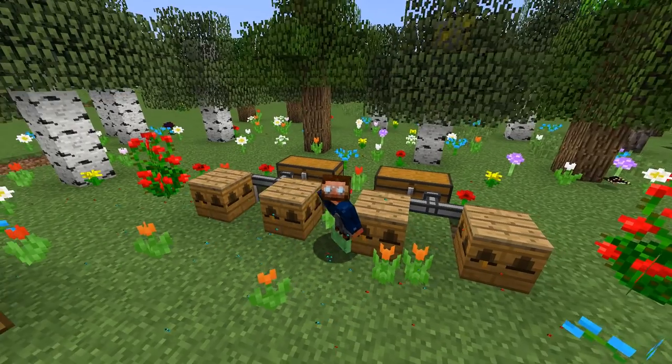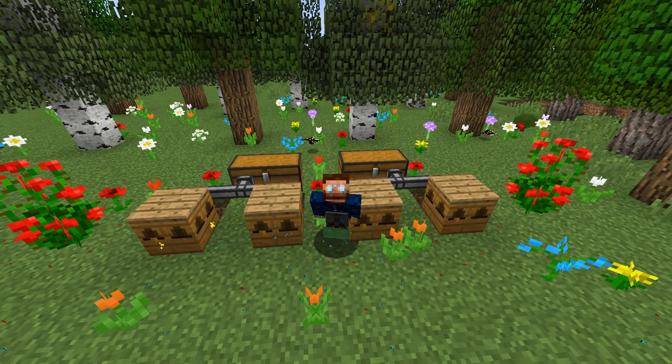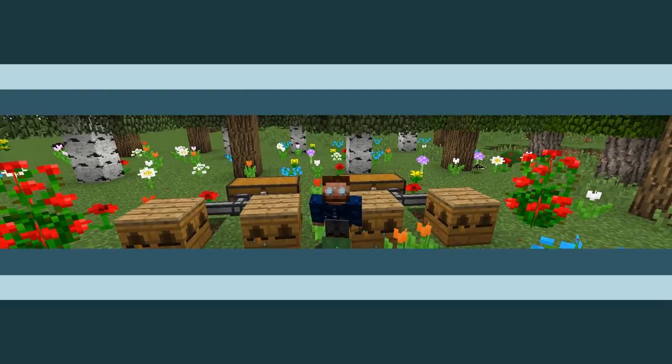Hey guys, welcome back, this is Chosen Architect. Today we're going to be learning how to breed some trees, and also make a pick from Tinker's Construct that is unbreakable and use it inside of an auto miner for Progressive Automation.